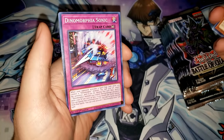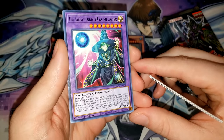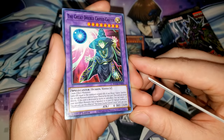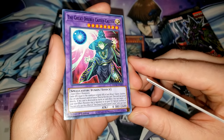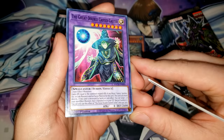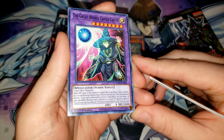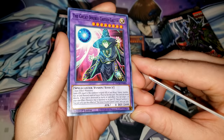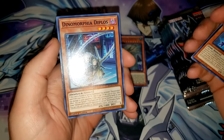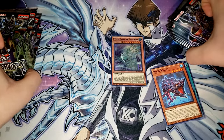Sword Soul Strife, Dinomorphia Sonic, and Ice Jade Creation King Fissure — a new Ice Jade support card. And The Great Double-Casted Caster, another new World Premiere card. It's a Spellcaster Fusion, level 8, 0 attack, 2600 defense. It takes two non-effect monsters to bring out, gains attack equal to the combined original attack of any Ritual, Fusion, Synchro, Xyz, or Link monster used as fusion material — but you have to use non-effect versions. This card can attack directly, and if destroyed by battle or card effect, you can target one of your non-effect monsters that is banished or in your graveyard and special summon it. So a couple World Premiers already in that first pack.